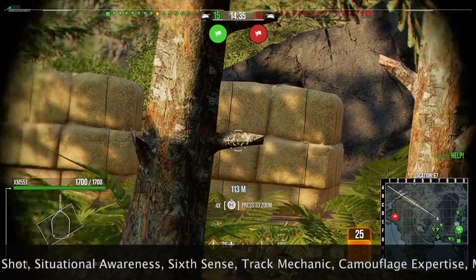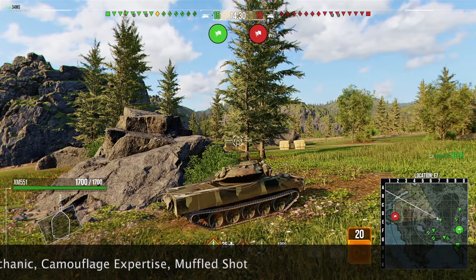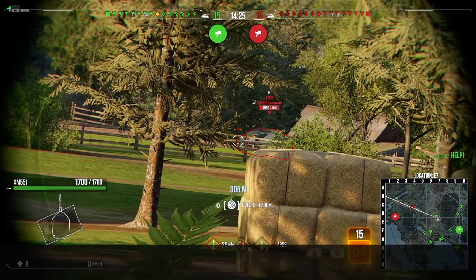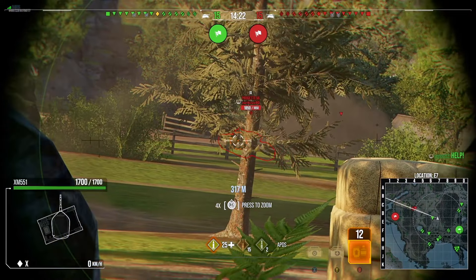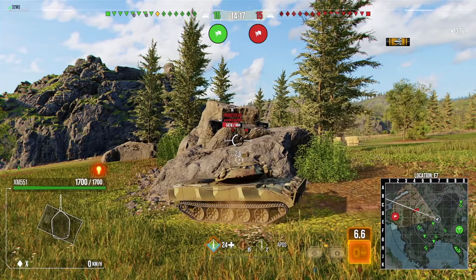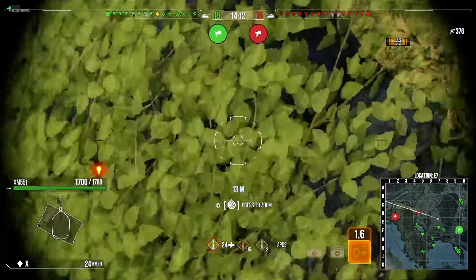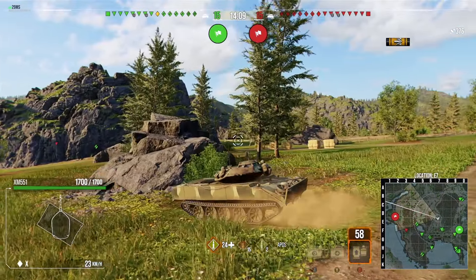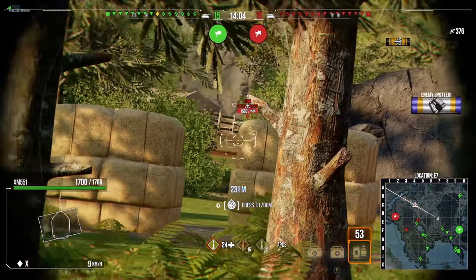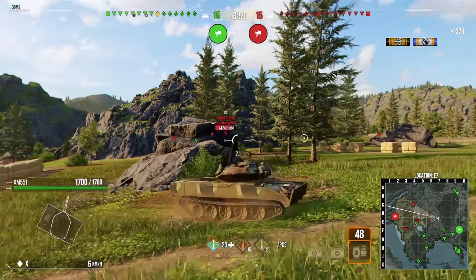We push to this position to start, just to see if we can spot the cross and get some early damage. The Sheridan has always been one of my favorite light tanks — it's a bit different. You're almost like a fast medium. Your camo compared to other light tanks isn't the best, but you have fantastic DPM with the 390 alpha gun, 10 degrees of gun depression, and you can pick up a lot of damage quickly.